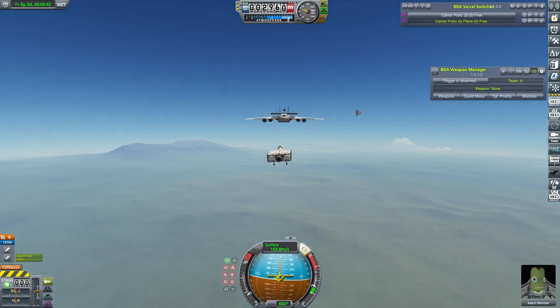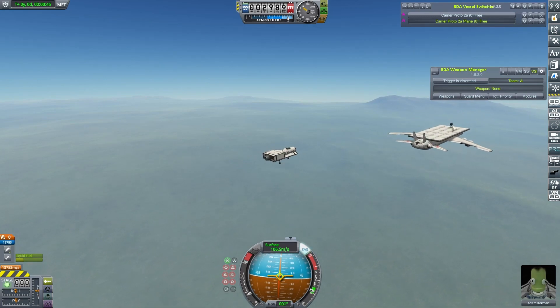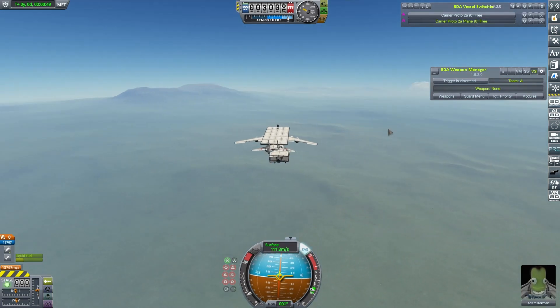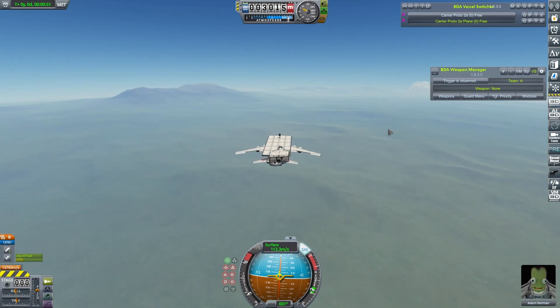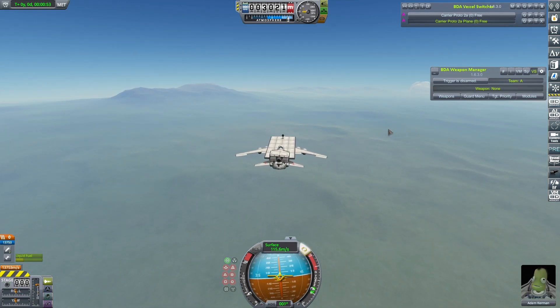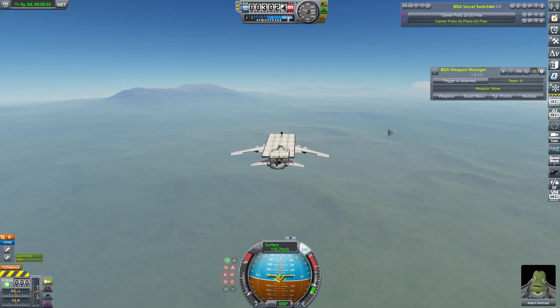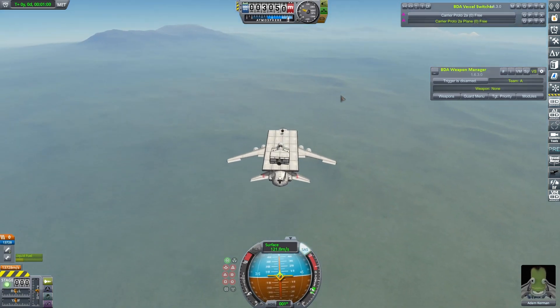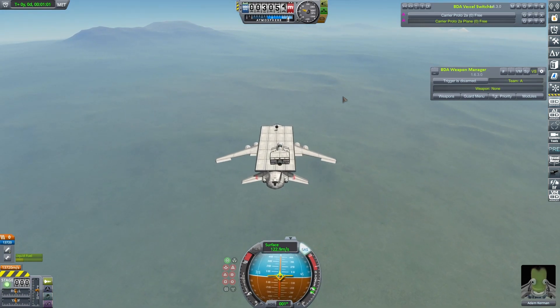Also, when I undock this thing — this thing just falling back and slamming into the tail plane — that was a definite worry. Let's see if we can do this again. Oh God, this is so much easier! I did think of a way you could possibly do this still with a cargo bay type affair.